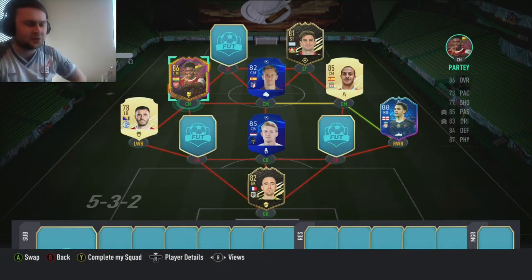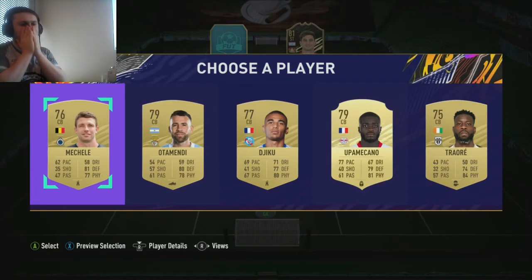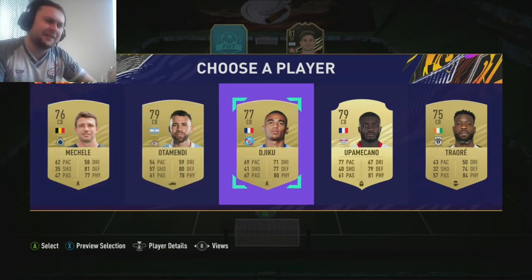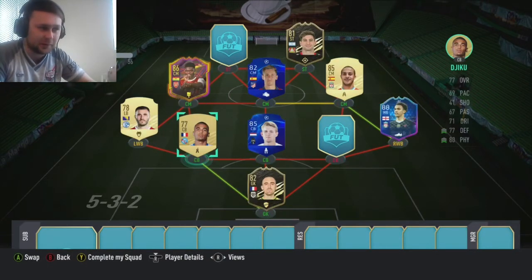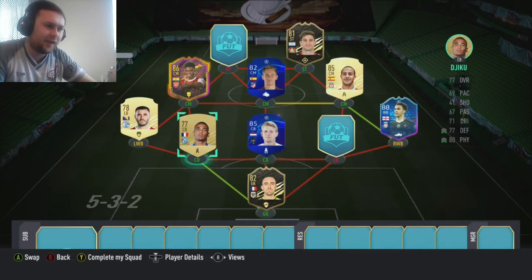We've got two centre-backs and a striker left. Let's go with the left-sided centre-back. There's no way you can get chem on any of this - you can get one if you're lucky. There's one good player in there that links the goalkeeper and Klaznak together. Let's go with number three. It's Djiku - D-J-I-K-U. 77-rated Salzburg player, 69 pace. He's got a shadow on him. It does have a strong link into the goalkeeper so the goalkeeper will have some chem. Klaznak's finished now - he's on three chemistry.